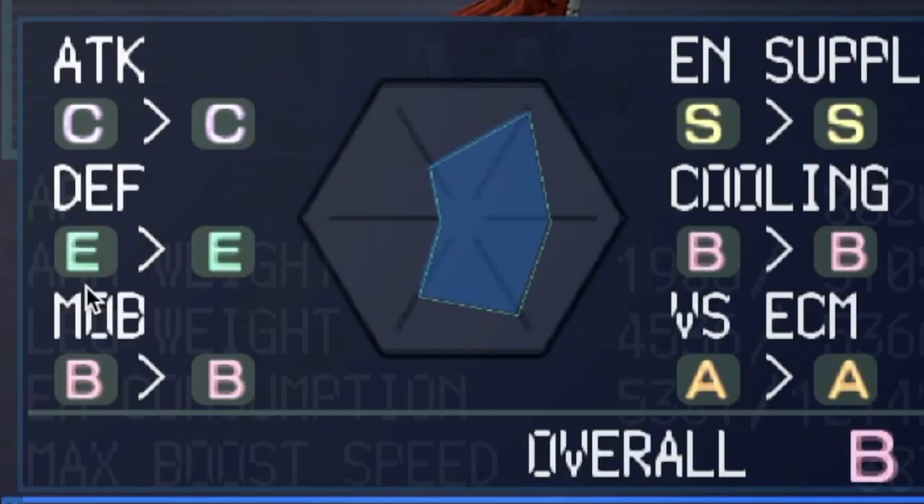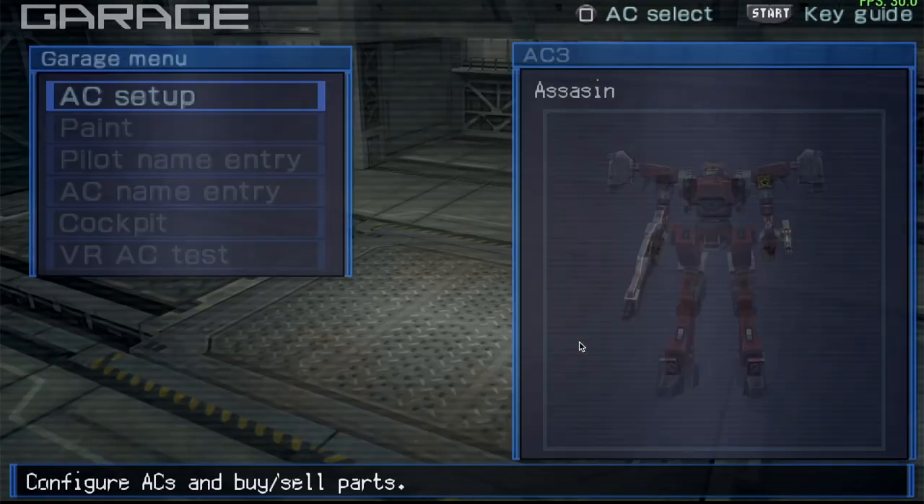You can check the defense — it's an E ranking, which means this build is extremely fragile. With that noted, let's go ahead and give this thing a test flight.